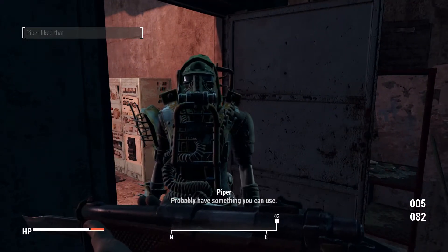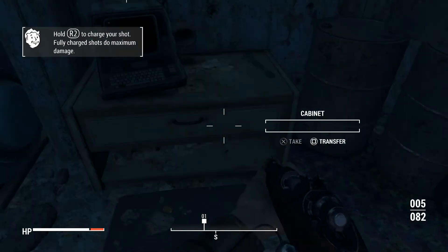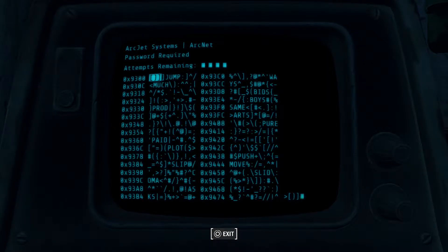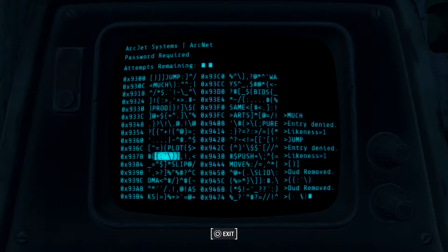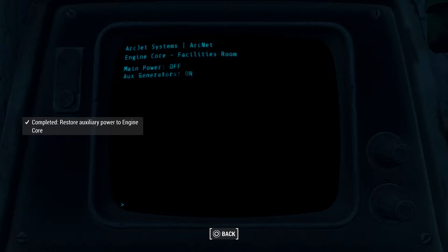Opening that up gives us some duct tape, a fuse, and a silver fork. I'm not gonna be using the junk jet and it weighs a lot, so I'll just give that to her. There's another fusion core — awesome sauce. I need to turn on the power from this computer. The password attempt 'much' was a dud. 'Much' and 'jump' have one letter in common — it might be the U. Looking for a word with U as the second letter — 'pure.' There you go, power option: start auxiliary power.